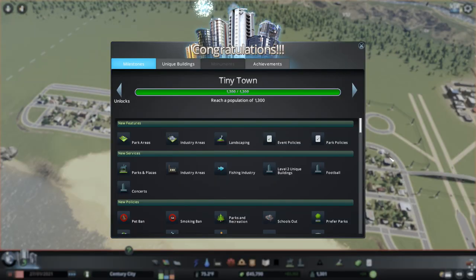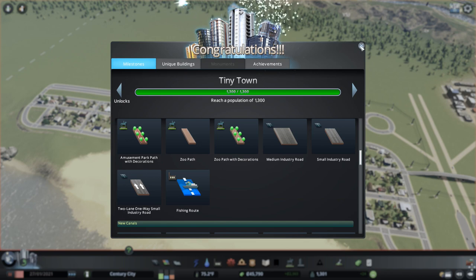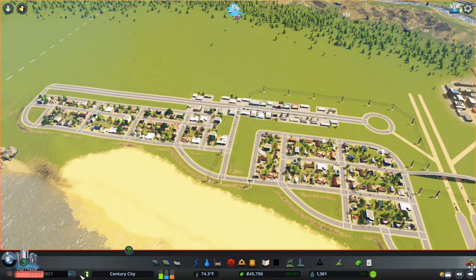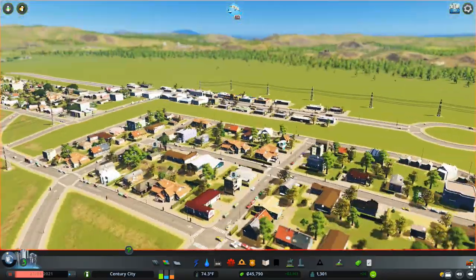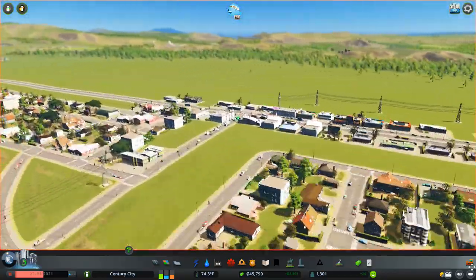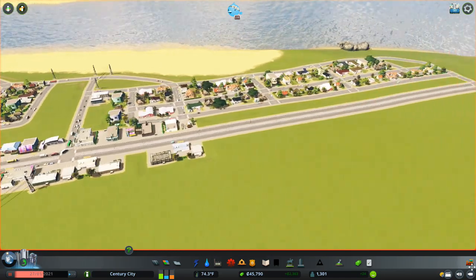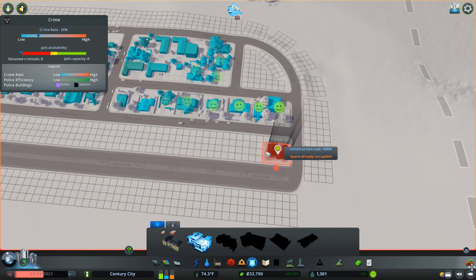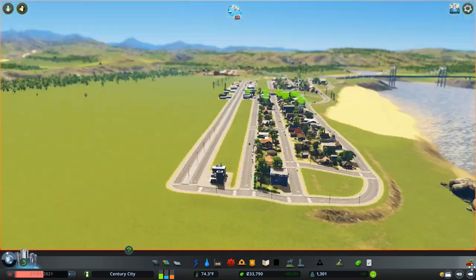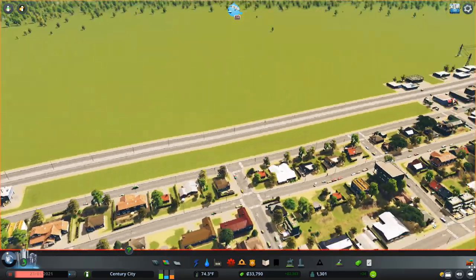We've hit 1300 population so we're now a tiny town! We've got access to industry areas, parks and plazas, and lots more pathways and roads - that's exactly what I wanted. I need to put a little bit more detail down and we'll start building some pathways. It looks like we've got a little bit of crime happening, so perhaps now's a good idea - we'll stick the police station in, just at the back of this avenue here. That will be plenty of coverage for everybody.